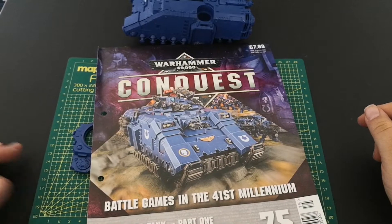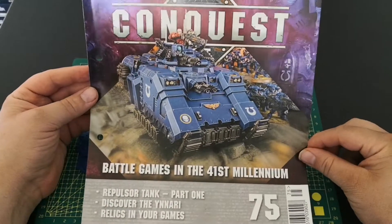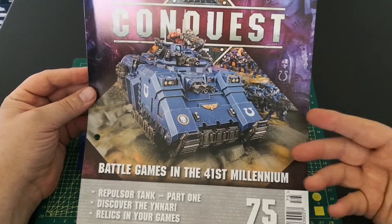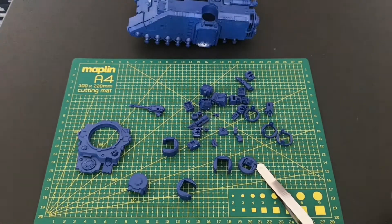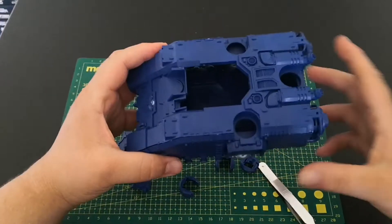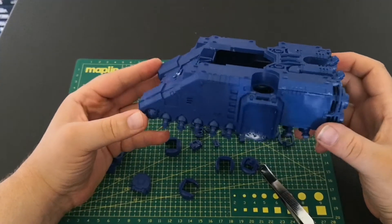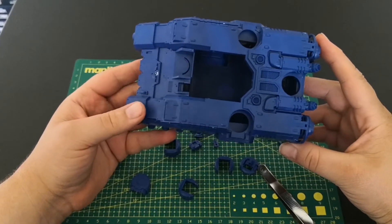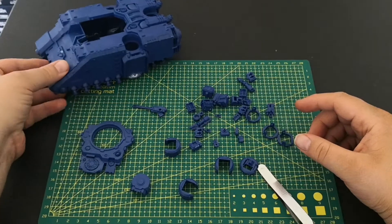Hello and welcome to the Nexus for our next part in our repulsor tank build. So as you can see, that's what we've got to do in this one. You're probably thinking about armaments — where are all the guns going to sit? And this tank has a lot of them, and we start doing that today. It also means we've got some decisions to make.